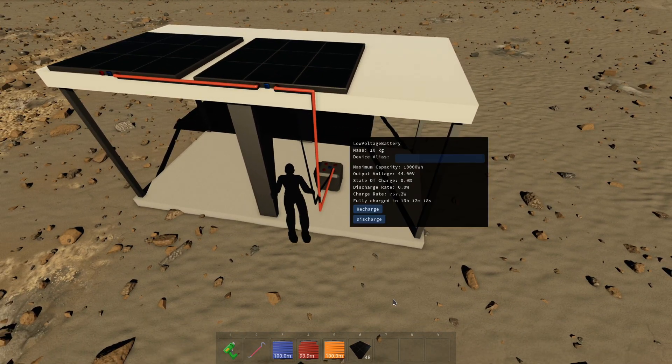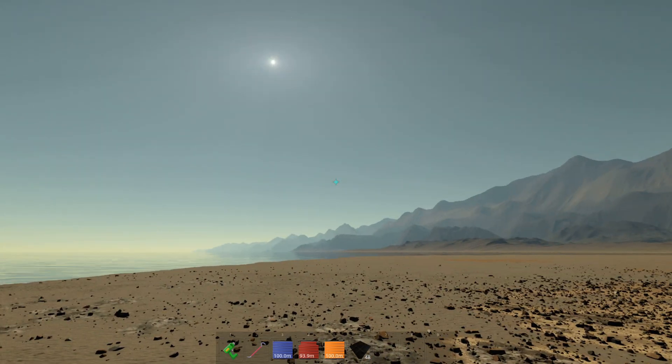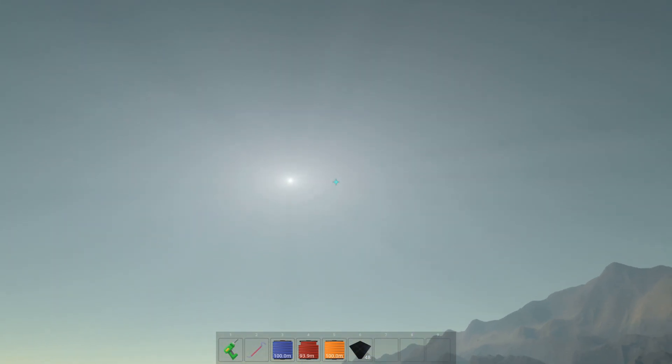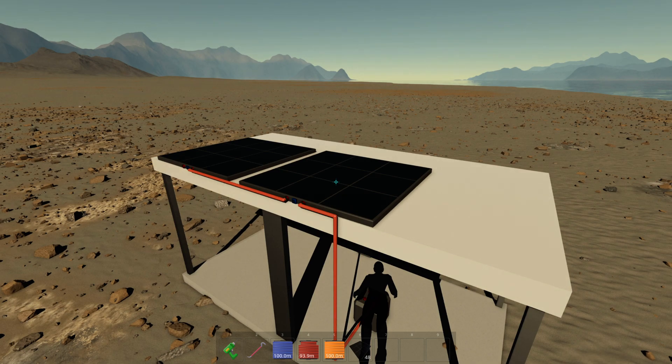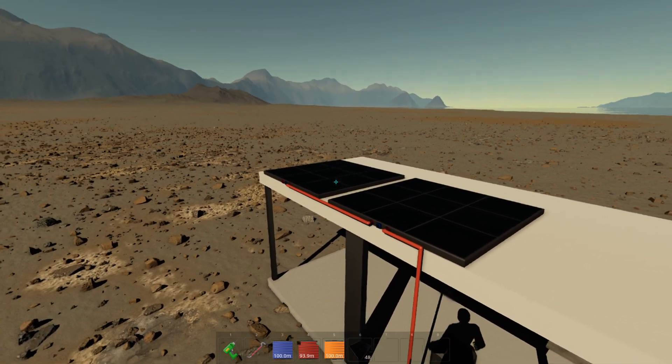You can see it's actually charging at 757 watts, and the charge rate is increasing. This is because the solar panels are generating more and more power as the sun rises — the sun slowly rises, gets a better angle. You can hit V on the solar panel to see that. The input solar power is 382 watts, but you're actually outputting 765 — it's twice that because you have two solar panels in series.